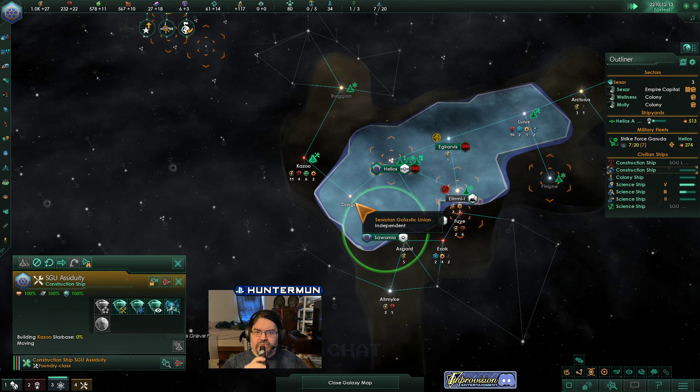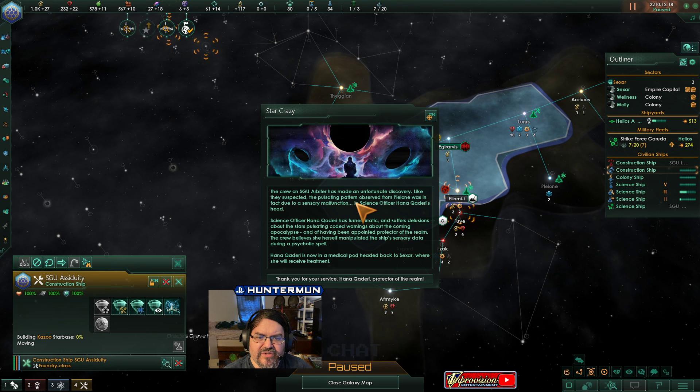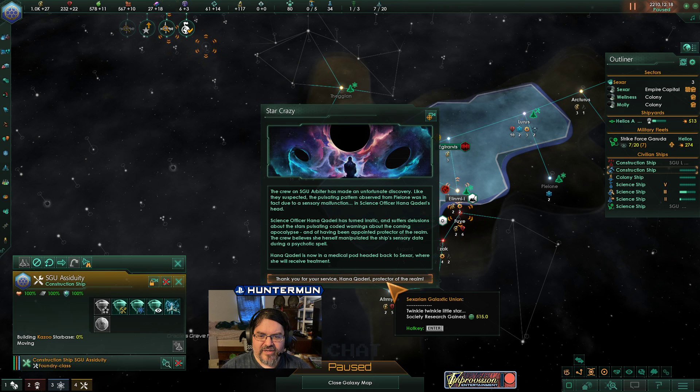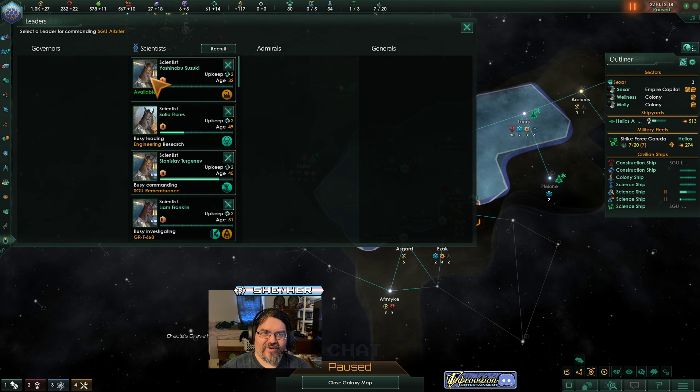New frontier established. Star crazy: the crew of the Arbiter has made an unfortunate discovery. Like they suspected, the pulsating patterns observed from Pleiounen was in fact due to a sensory malfunction — in Science Officer Hannah's head. A sensory malfunction in their head? Science Officer Hannah has turned erratic and suffers delusions about stars pulsating and coding warnings about the coming apocalypse, and of having been appointed the Protector of the Realm. The crew believes she herself manipulated the ship's sensory data during a psychotic spell. Hannah is now in a medical pod headed back to Sexar where she will receive treatment. Thank you for your service, Hannah Aquari, Protector of the Realm. Well, I got some science out of it, but I think I also just lost a scientist.